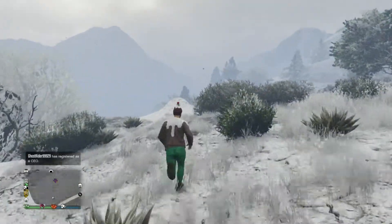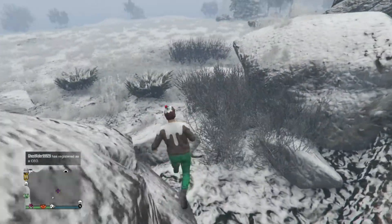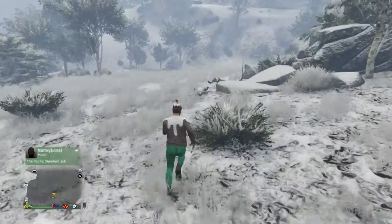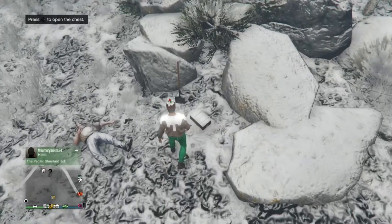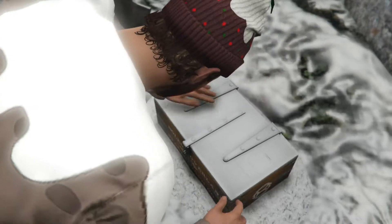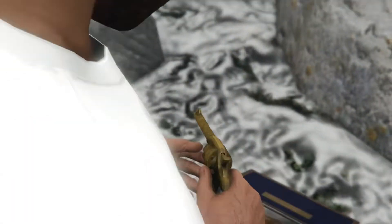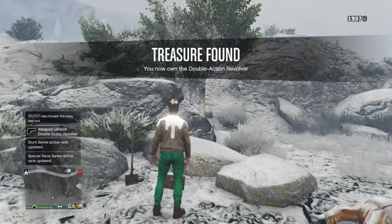It's obviously very Red Dead Redemption themed, as Red Dead Redemption 2 will be coming out soon — very excited for that. I just jump off the edge of a cliff and here we are, the treasure. Look — two people have killed themselves over it, it's not good. This gun is very good and if you get 50 headshots you get 250 grand — yeah, it's pretty good.